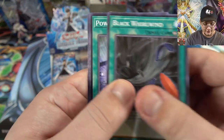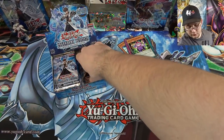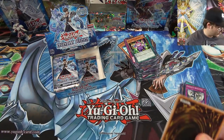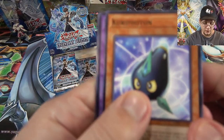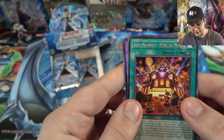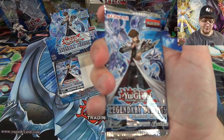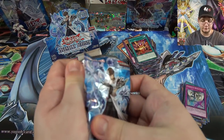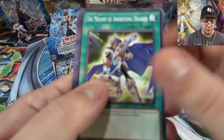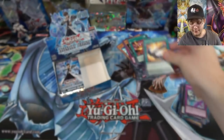Almost done with the right side of this box. Comic Relief. I still hope I can get a double of both Bingo Machine and the ritual. Fantastic Theater. Last pack for the right side — let's end with a holo. And I thought maybe we actually had something — Crossbow.